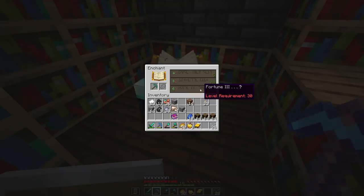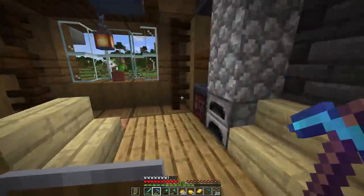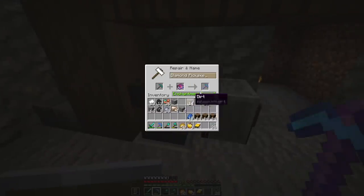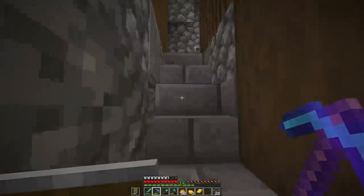Of course, now of all times, Fortune 3 is up for a level 30 enchantment on the table. I was going to put a bad enchantment on the pickaxe first and then throw something else, but I think I've got to leave Fortune 3 for now. Let's just throw silk touch for now and work on getting back up to level 30. We got silk touch — back down to level 14.